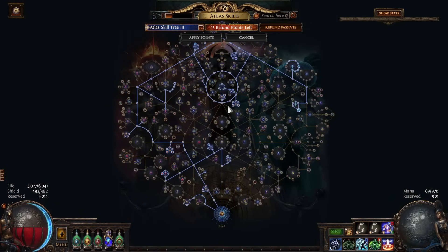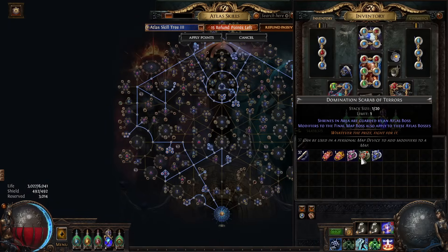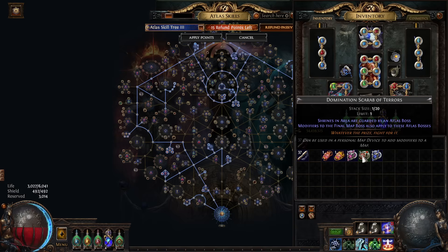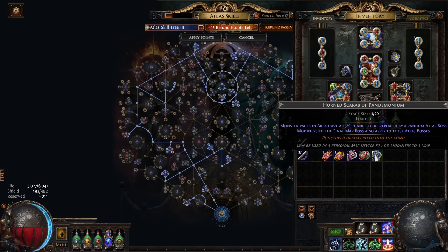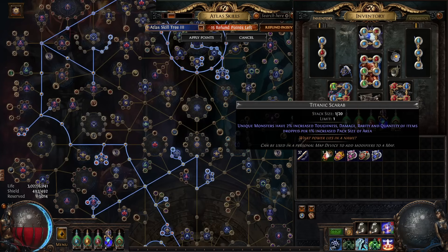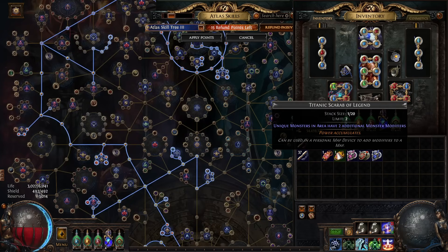The reason we're taking shrines is for Domination of Terrors and Pandemonium. Domination of Terrors makes shrines spawn additional atlas bosses, and Pandemonium makes more atlas bosses in your maps essentially. So yeah, it's all about getting as many unique monsters as you possibly can.